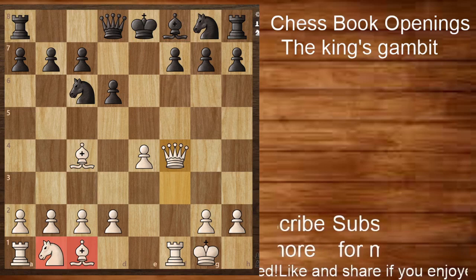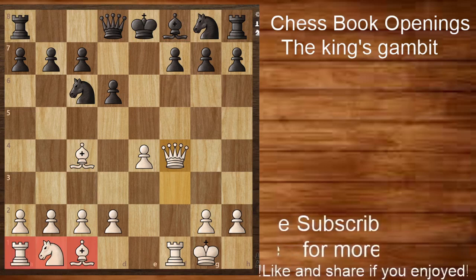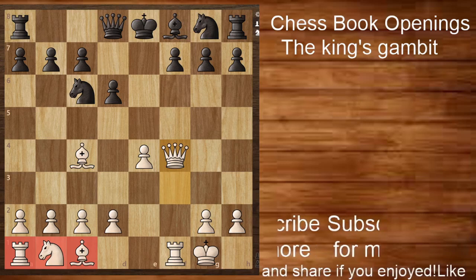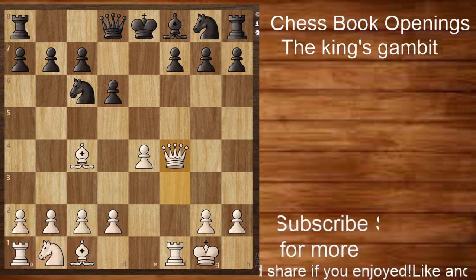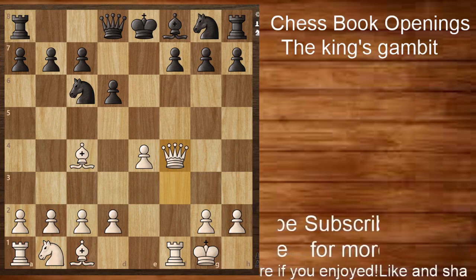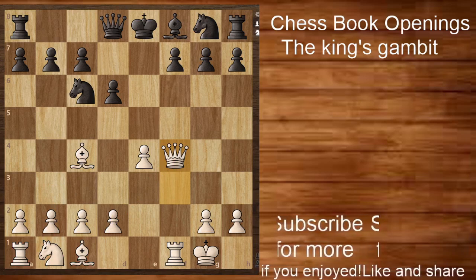Playing knight to e5 attacks the bishop and defends against the threat, but white is still better here. Even though white's pieces are undeveloped, white will be able to take advantage of the position, develop pieces to natural squares, and launch a full attack. Black is in very much trouble if he does not play correctly against this opening.